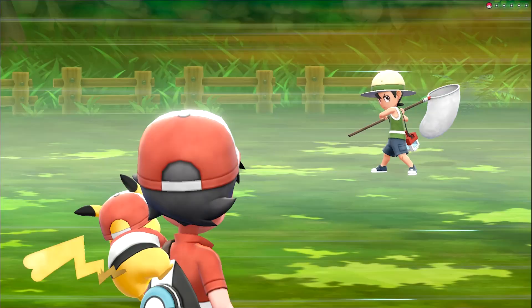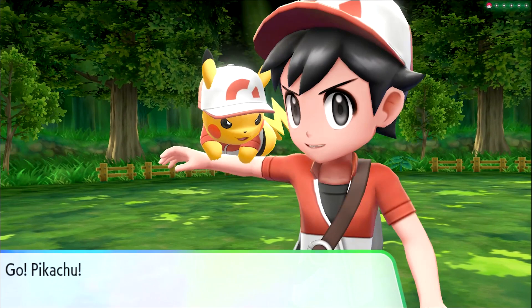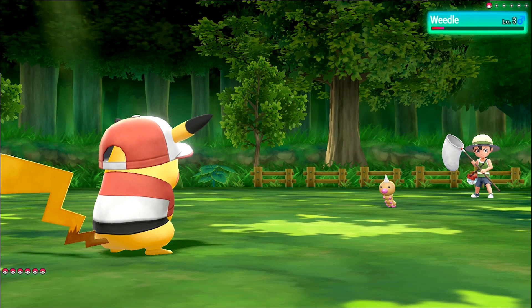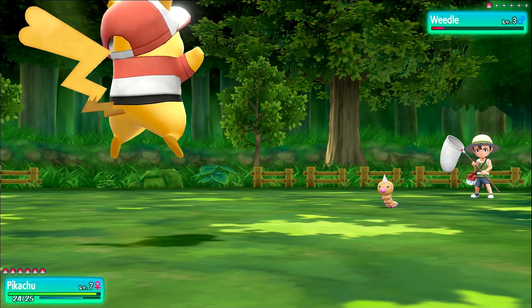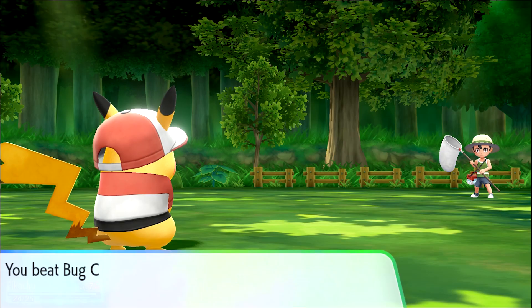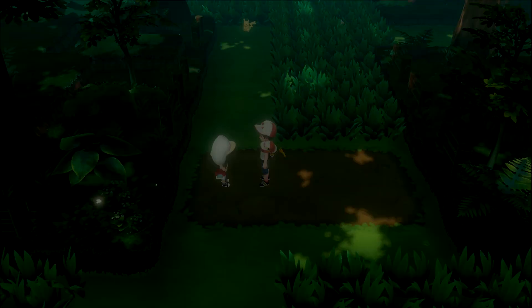There are Pikachu everywhere! We actually have a battle, so we're going to do that. We'll probably fight everyone here in the forest because we do need some experience. We got a Weedle — let's go Pikachu, hit them with Thundershock! There we go — and then poison sting, don't poison him. That Pokemon is defeated, and now it says 24 out of 25 again.